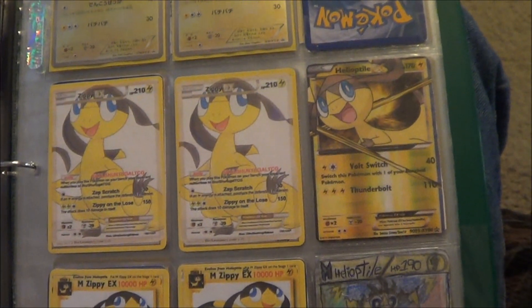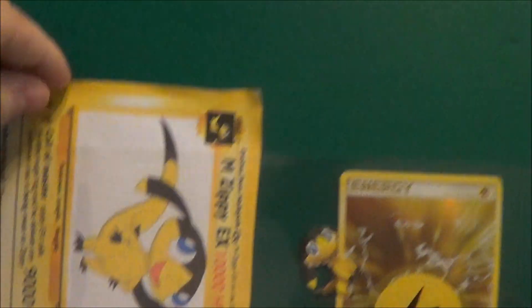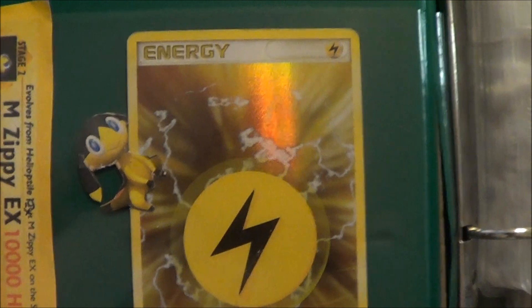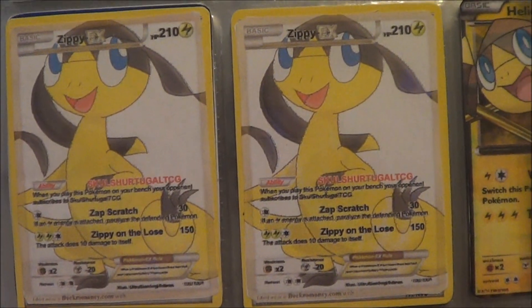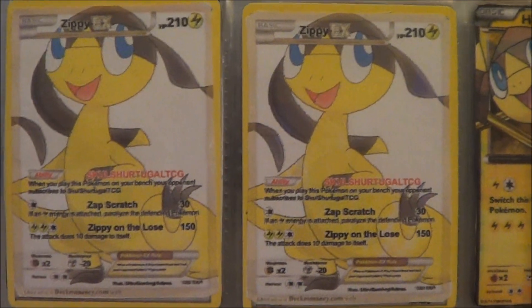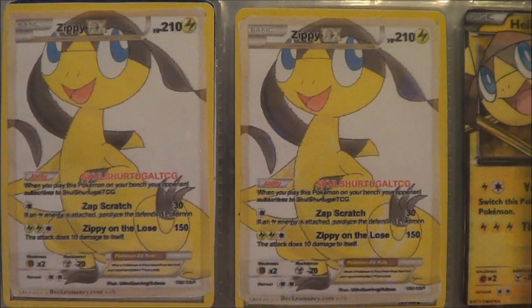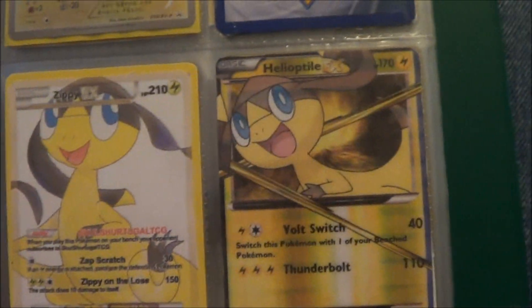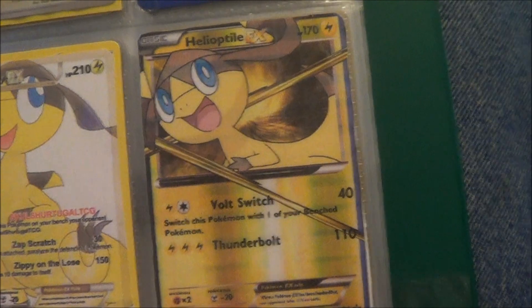Here I have a bunch of custom cards that people have made for me. First of all, I have this giant Mega Zippy EX card in regular print over there that someone put in a nice little slot. Then I got this awesome Lightning Energy with Helioptile — I thought that's pretty cool. We have an awesome Full Art Zippy EX, and every single custom card you see here were sent to me by my fans. I am so blessed to be part of a community where people just make art and send them to other people for free just because they're fans. We also have a Helioptile EX — one of the most awesome realistic cards I've ever seen.